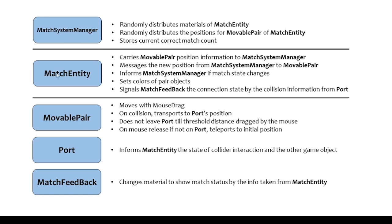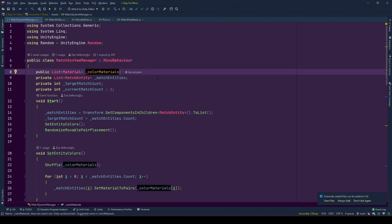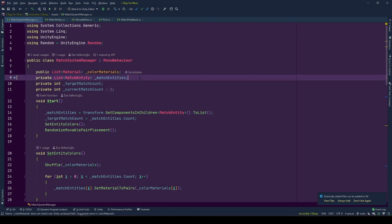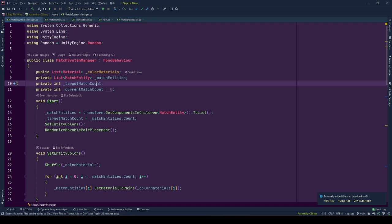Port informs match entity about the state of collider interaction and the other game object. MatchFeedback changes material to show match status by the info taken from match entity. These are what these behaviors are aimed to carry out. Now let's see how they carry out these tasks from code. MatchSystemManager has a public list of materials called colorMaterials, which determines the color the match entity pairs will have. It also has a private match entity list, matchEntities, and two count variables: targetMatchCount and currentMatchCount.